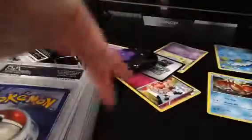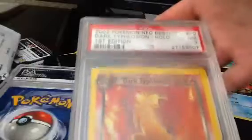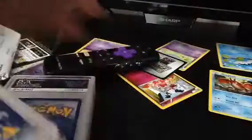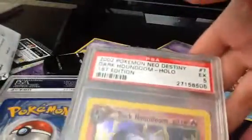Lugia, 7. That sucks. Vaporeon 1st Edition, 7. Dark Typhlosion 1st Edition is a 7. That sucks. Dark Scizor 1st Edition is a 10. Dark Houndoom 1st Edition, 5.